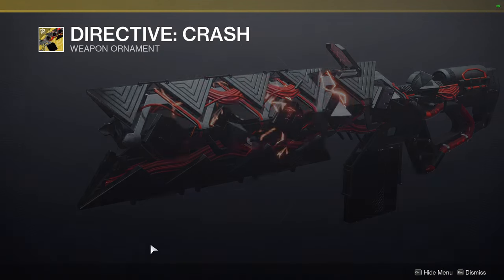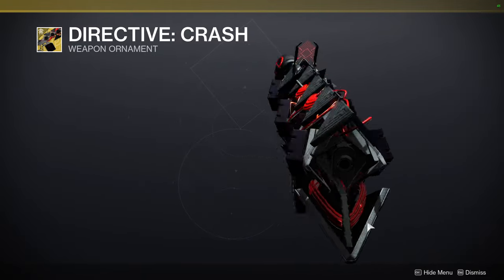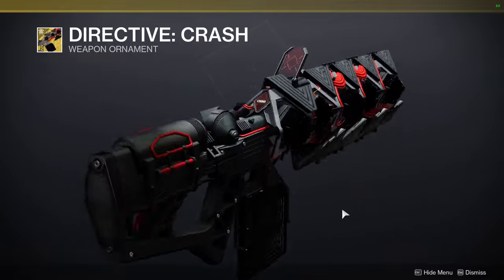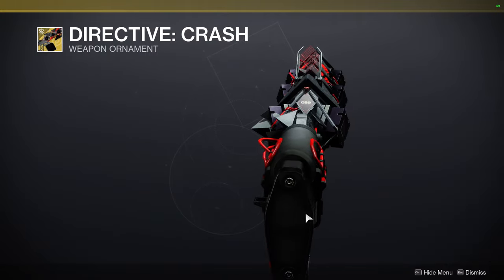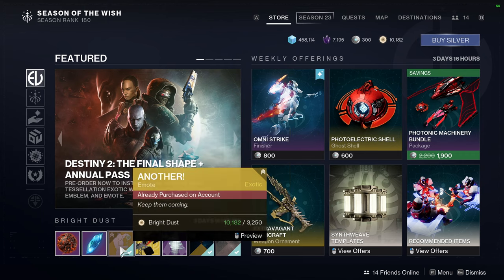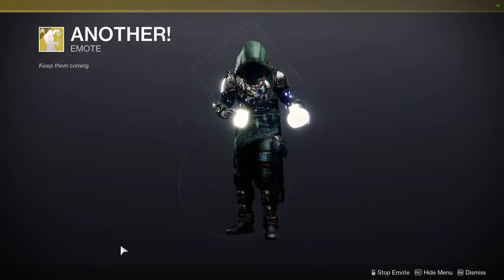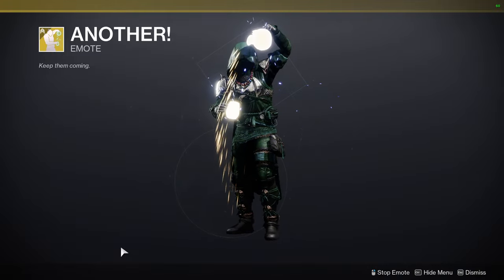We have Directive Crash — I was thinking I should pick it up but looking at it now, I don't really care for it. We already have some pretty good SIVA looks, and we don't even have SIVA armor in the game, so getting SIVA ornaments feels kind of pointless. We have Another, which might be a Futurama reference — maybe when Fry was drinking a ton of coffee.